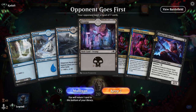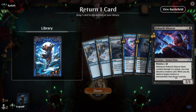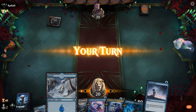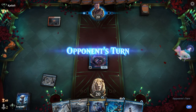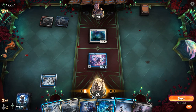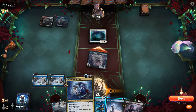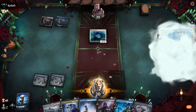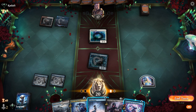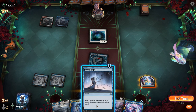Game five — we're on the draw. Hand is missing an early enabler so we mulligan. The new hand is better, and we get rid of the Silencer as the most conditional ninja. We won't be able to play Master on two, but the plan is to ninjutsu Prosperous Thief. Opponent has Clarion Spirits — that can be quite the problem making 1/1 Spirit tokens and preventing ninjutsu going forward.